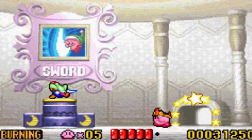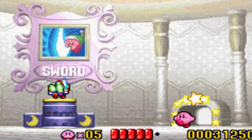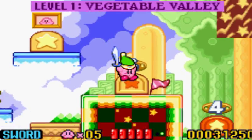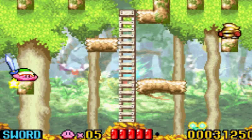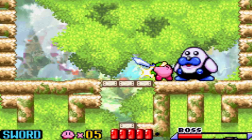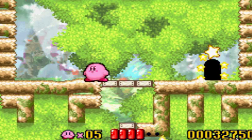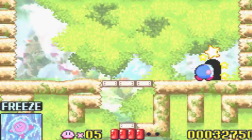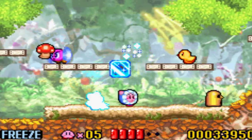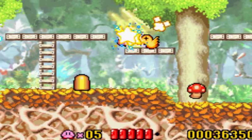I believe this is the museum - we get the Sword ability here for free. Can I get the Sword ability, please? This is one of the games where you actually have to go in to get it. Anyways, Level 4, which is a forest level. This music is used on a lot of the GBA games. People recommend you actually pick up this ability for the rest of the world - I guess because it's like a forest field.